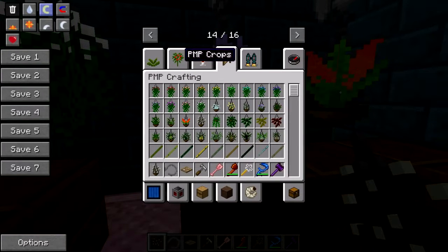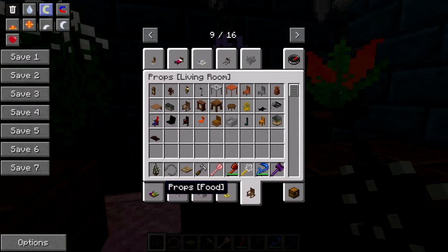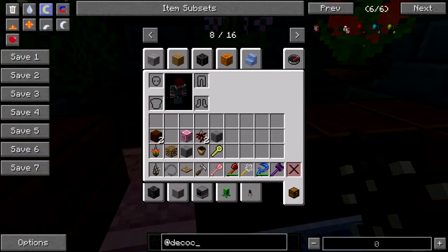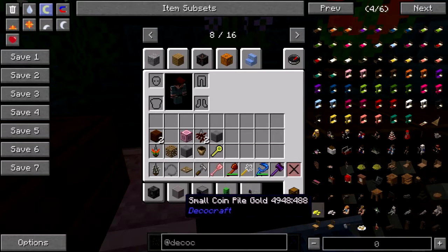I know DecoCraft has some plants in it. Trophies, toys, technology storage, sanity — I don't really need to do an office. Living room? Nope. Dungeon, dining. Bedroom, bathroom. Art. There's an easier way to do this. DecoCraft. Oh, apple milk tea has some flowers too, doesn't it? I know you got flowers in you, DecoCraft. Where are they? I know you got some flowers.